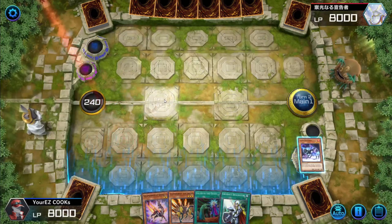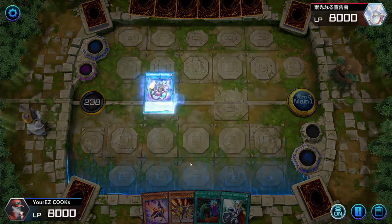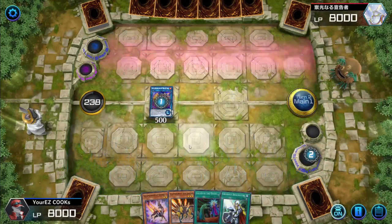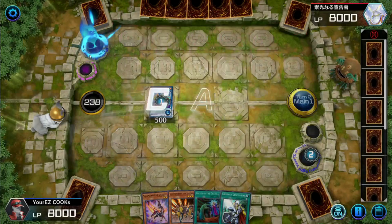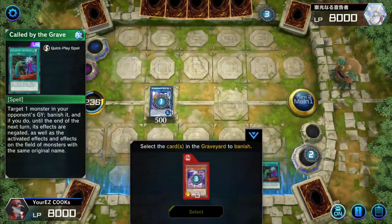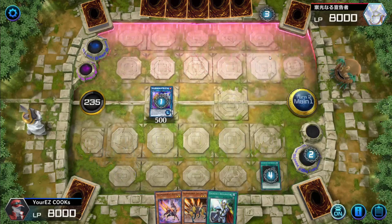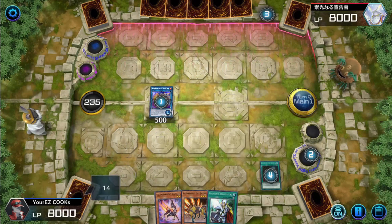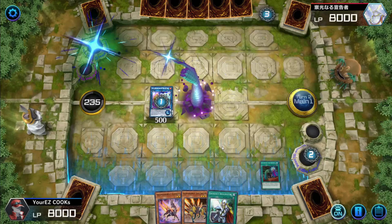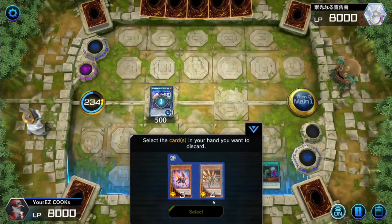Once we link into Balanix we'll be fine. We can activate Balanix first and then activate the Flame Bufferlo. But they have Ghost Winter Cherries! They're trying to end our extra deck — they can reveal a card in the extra deck and start banishing it. Luckily we do have Called by the Grave. Cross Out Designator was not helping us there, but anyways Buffalo activates.